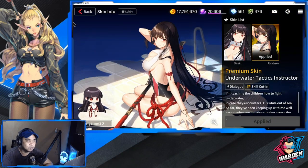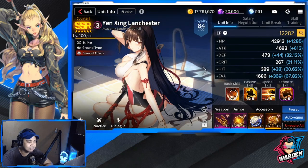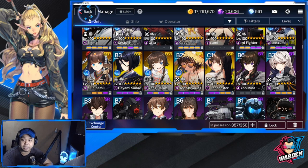Let's also do a trial for Yen Xing's skin. It's a nice swimsuit — the colors are more blue, fitting for a sea vacation theme. Her skill looks good and her ultimate has a great pose. Yen Xing skin purchased and equipped. Very, very nice.